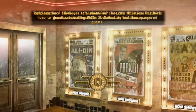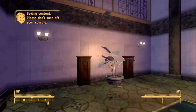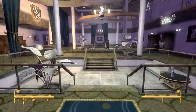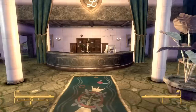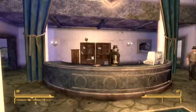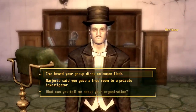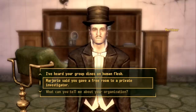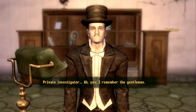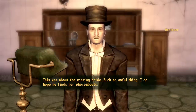One thing I thought was really cool about New Vegas is that you think all these people are civilized — I mean, they're living in a place called the Ultralux, everyone's wearing fancy clothes. But you've got to realize they all came from tribes, which is why even the Chairmen — the people that Benny was a part of — he was part of a tribe that roamed the wasteland and then found his place in society. I just think it's cool how there's a backstory of all these different tribes. Anyway, here we have Mortimer. Good day — how may I be of service? Marjorie said you gave a free room to a private investigator. Private investigator? Ah yes, I remember the gentleman — this was about the missing bride. Such an awful thing. I do hope he finds her whereabouts.